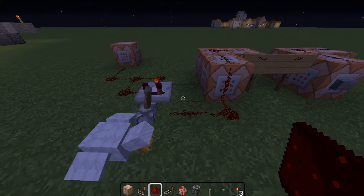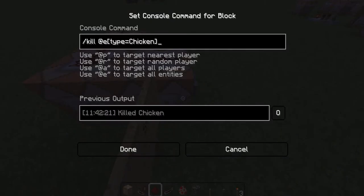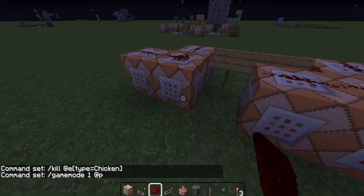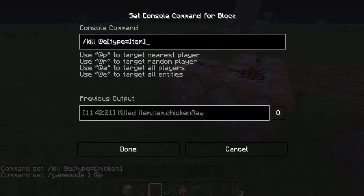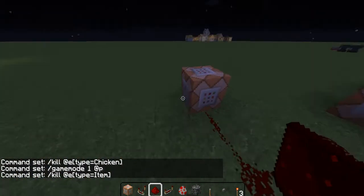So the player is completely invisible to any other player, because you can't even see the particles when you're in spectator mode. The reset command just kills the chicken, puts you into game mode 1, and kills all the dropped items. And this is just the teleport chicken to player command.